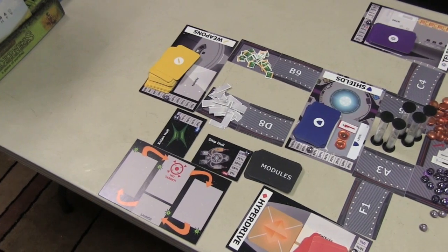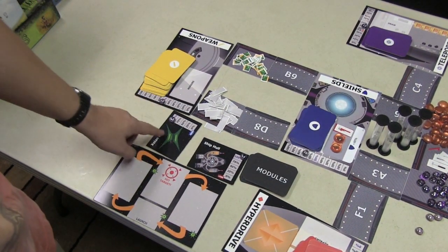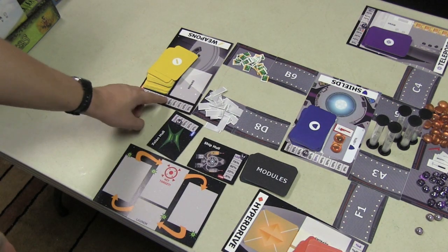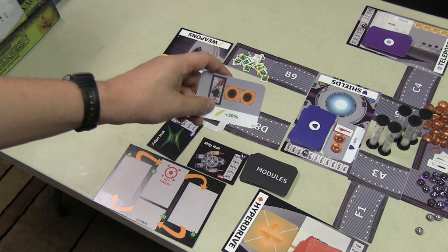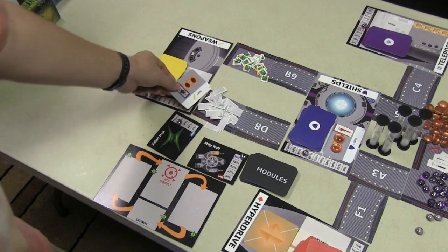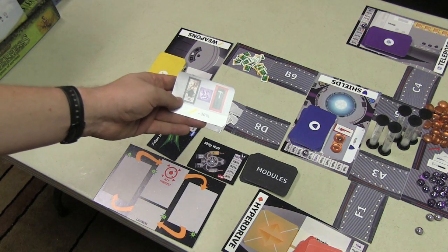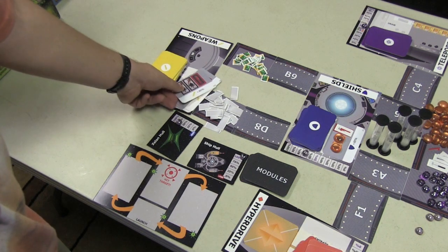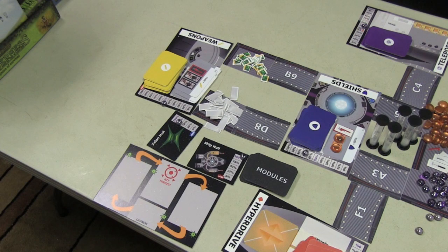Many scenarios require players to attack enemy spaceships. You can attack the enemy ship whenever your weapons reach 100%. To add 30% to the weapon, you might need two energy and a metal, or for the next card, a hammer and a metal. You never know for sure what you'll need to get the percentage up, and every time the weapon fires, it goes back down to 50%.